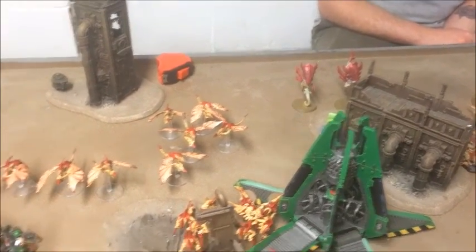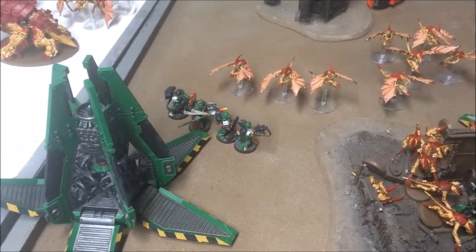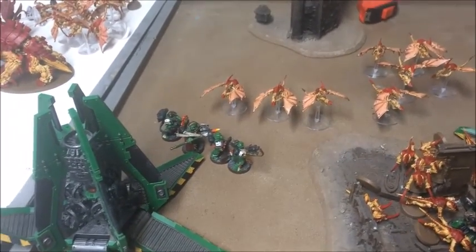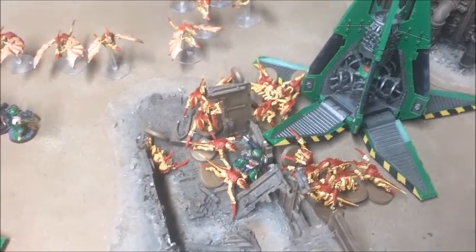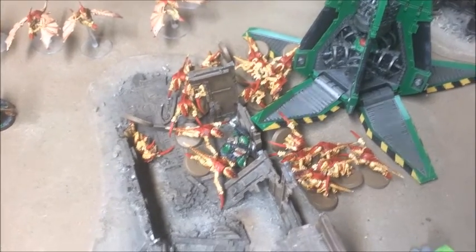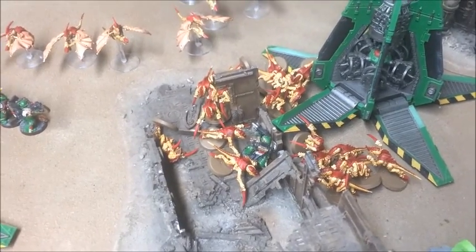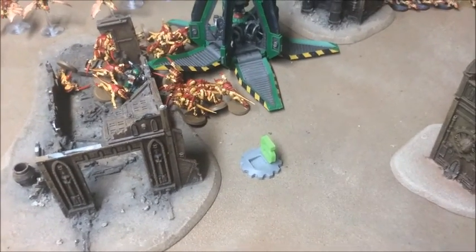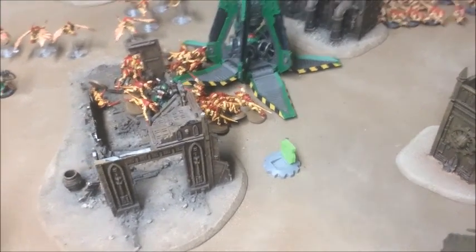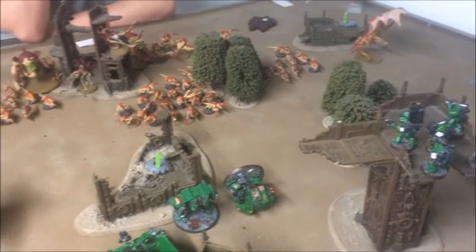The Zoanthropes failed their psychic test to get off Spirit Leech. These guys killed two from Vulkan's squad and elected not to charge them - something to do with the heavy flamers in that squad. The Hormagaunts charged the other squad, killing four of them for the loss of one in return. But First Company are fearless in this list, so they held their ground. Points-wise he just about toed onto objective six, but overall the Tyranids are lacking behind in the early stages, though he's taken out a couple of my key threats and left my Devastators pinned.